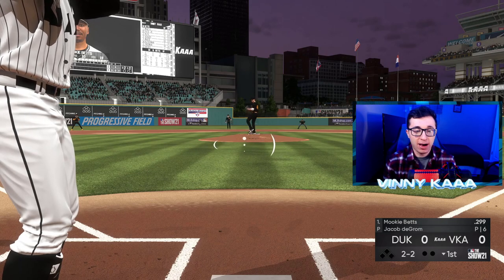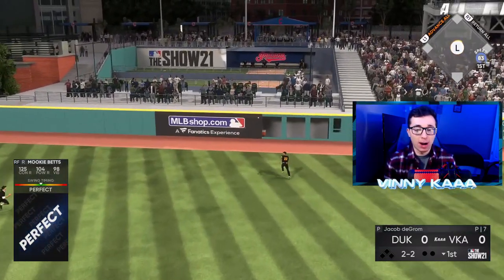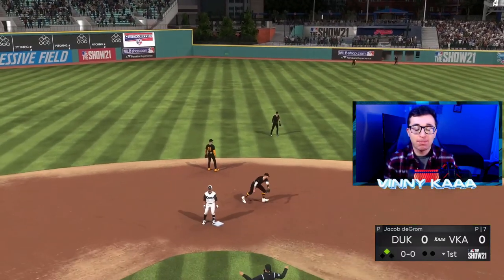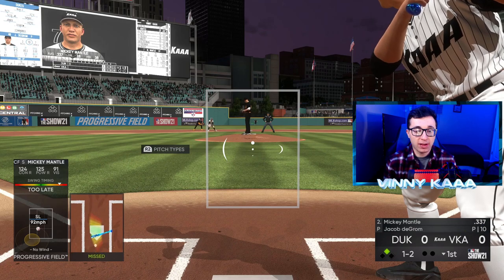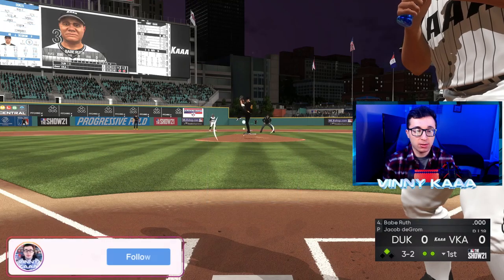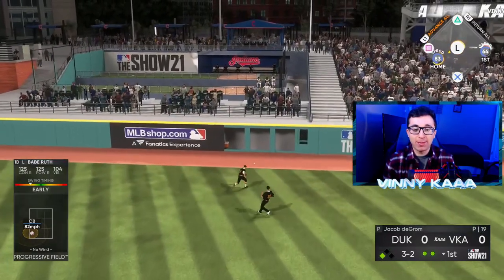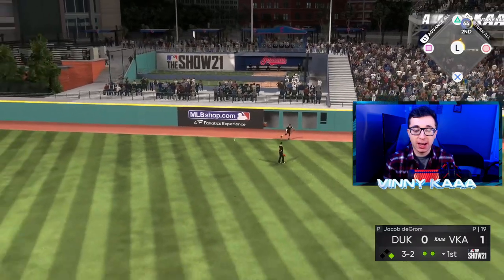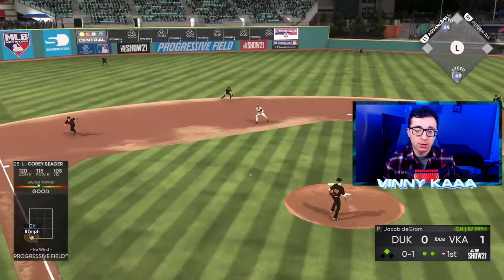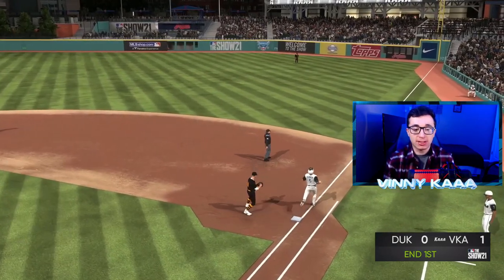Working a 2-2 count against DeGrom with a lot of foul balls. There goes Mookie Betts — our first swing of the game is a perfect double. That's how you start off a game. Let's get Shane Bieber some runs. Babe Ruth on a 3-2 count — first swing ever with Babe Ruth, and that's going to get a run in. Babe Ruth gets himself a double. Two doubles in the first inning, really good from Babe Ruth — his first swing on the team is a double. Corey Seager grounds out, but we do get a run in the first inning.